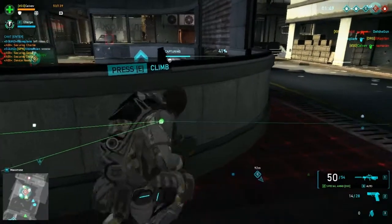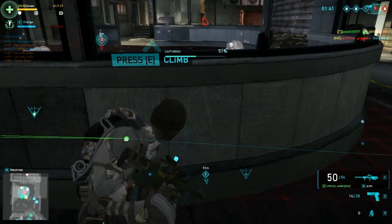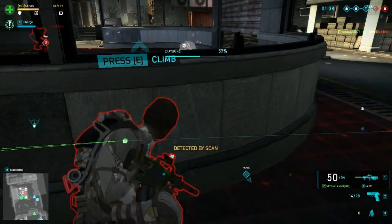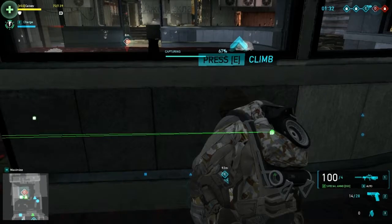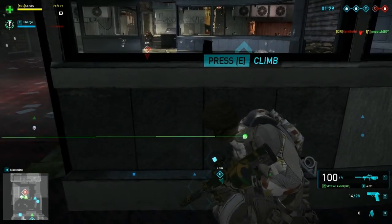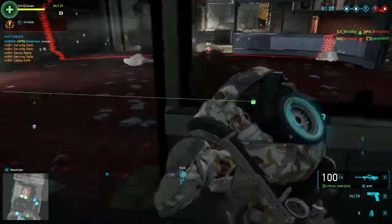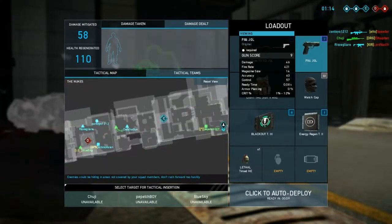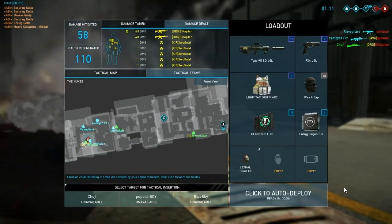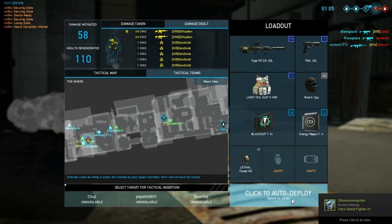In this second playthrough I'm going to show you how to use your blackout ability effectively. We are trying to capture point D and I noticed enemy reinforcements coming in. There were enemies behind cover — about three on the left and one on the right, totaling around five enemies. I activated my blackout and managed to take out about four enemies with it, and from there my teammates swooped in with their abilities and killed the rest. That is how we captured point D.